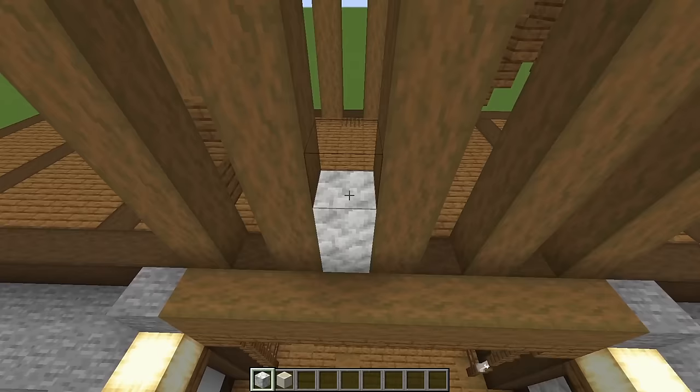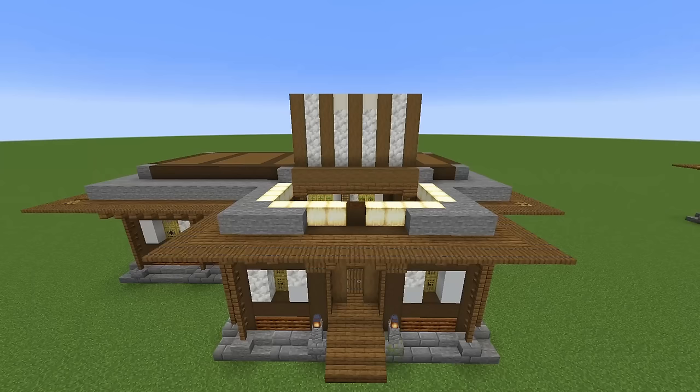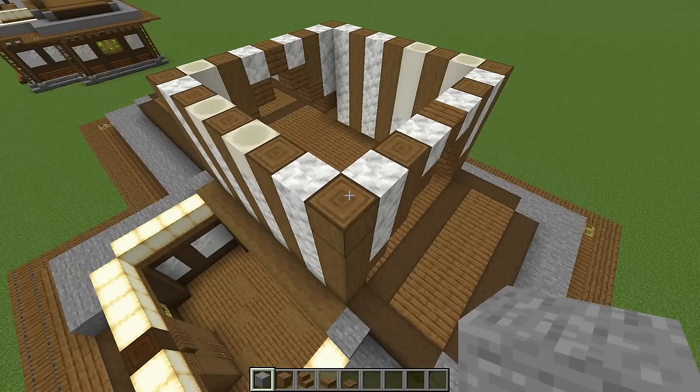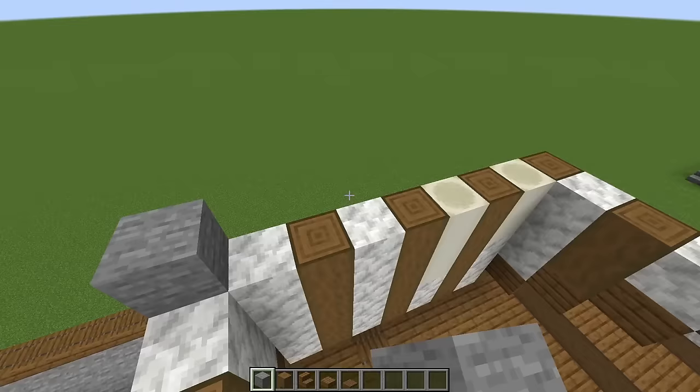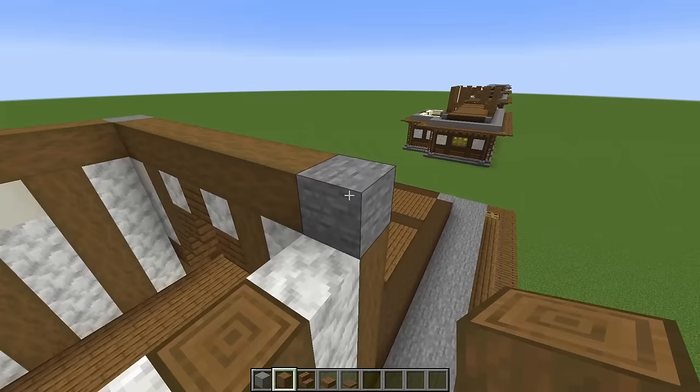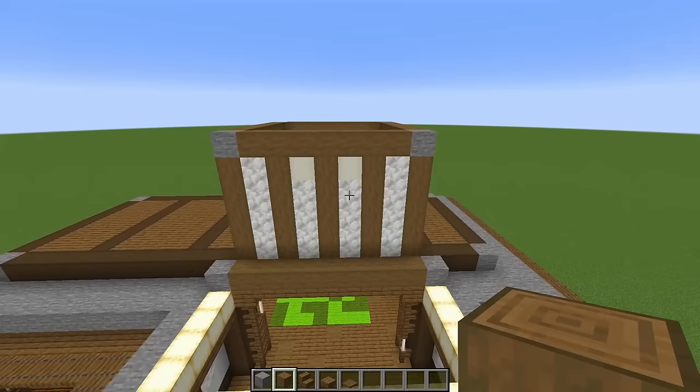Now we are just going to fill up the gaps between these blocks with a mixture of calcite and bone blocks. Looking from the front of the building, that is how I did the front wall, here it is on the side, and here is the back wall — just pause the video as you need to and copy those in. Grab some stone blocks and place one in each corner, then connect these stone blocks with stripped spruce logs. Go ahead and run these all the way around.